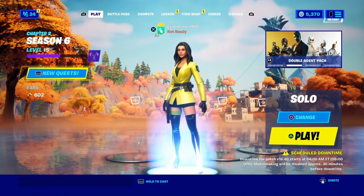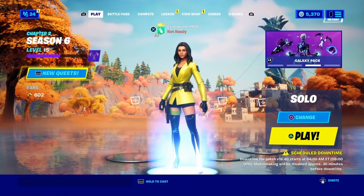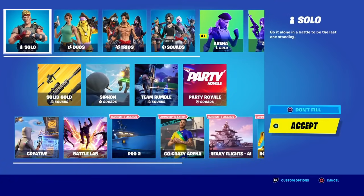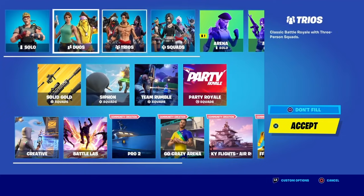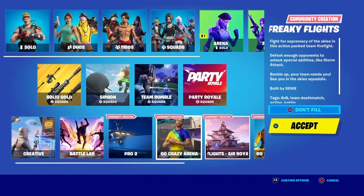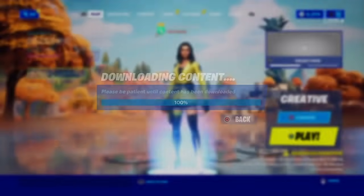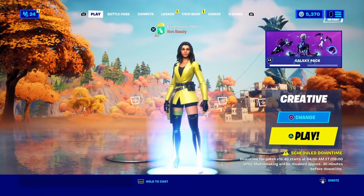Now we're going to change our game mode. You'll see all the game mode options, and the one we're going to select is Creative. Go ahead and click Creative.